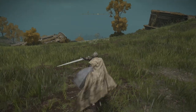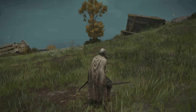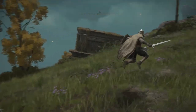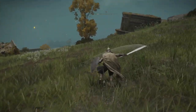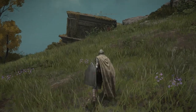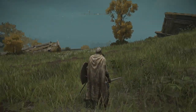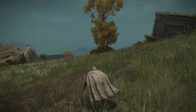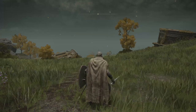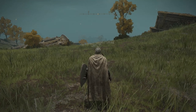An attack can also be performed with R1 after a backstep or a dodge. Hold circle and a direction to sprint — sprint and jump for a long jump. When sprinting, you can perform a basic attack or strong attack. Square uses a currently equipped item. L3 to crouch — you can still dodge roll and sprint while crouching. There is also a crouch attack with R1. Jumping still works too, but your crouch will be cancelled if you jump.